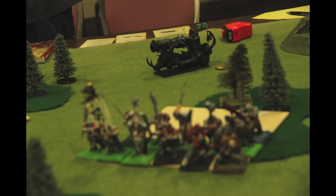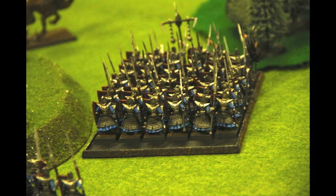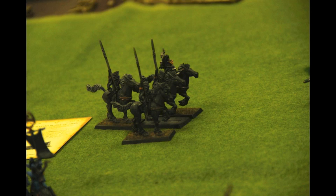In the Ogre Magic phase, nothing much happens. He's already used his Hellheart. His Cannon targets my Executioners, hits about 4 of them, then the cannonball continues through to the Spearmen — my Sorceress makes her Look Out Sir. The Ogre Kingdoms end their shooting phase by having the Gnoblars kill one Dark Rider and the Leadbelchers kill two Executioners.